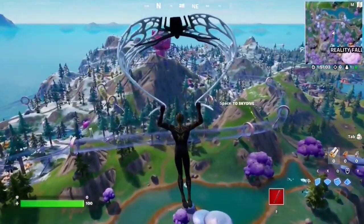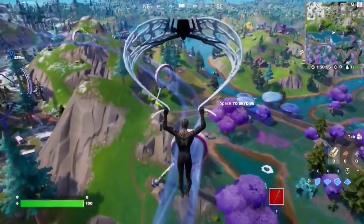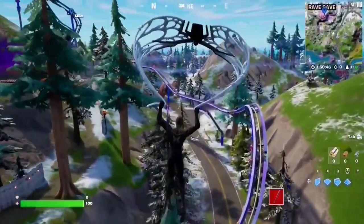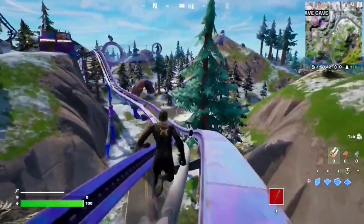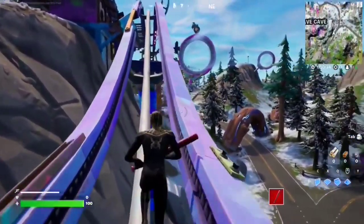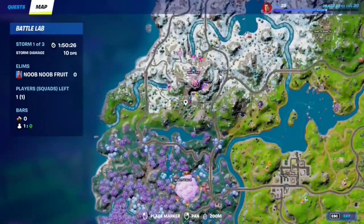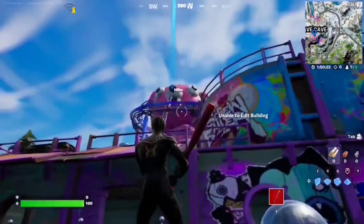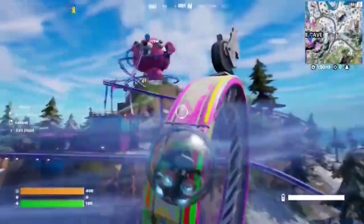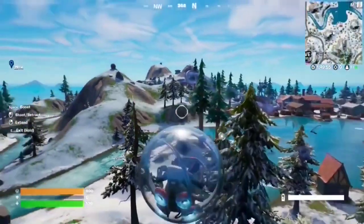For this Week 2 seasonal quest, you have to enter the wind tunnel in a baller at Rave Cave. Make your way to Rave Cave — these are the wind tunnels that go all around this POI. Grab yourself a baller — there's one right here, and there are several all over Rave Cave including on top where the giant head is. Get in the baller and go inside the wind tunnel. Just jump inside with a baller and that should be the quest.